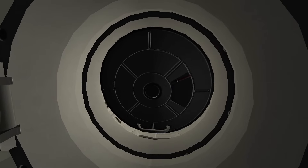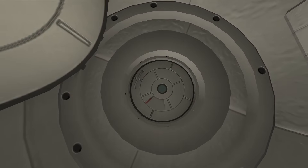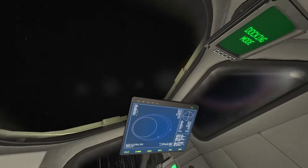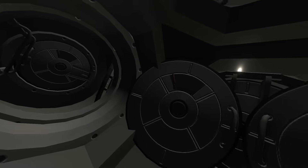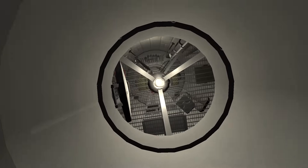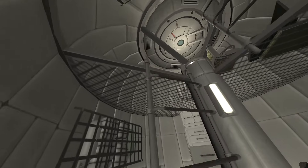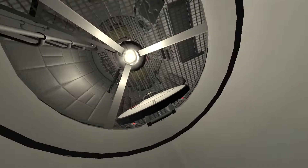I've just left the command module and I'm heading into an observation module on one of the four connector ports of the station core — a nice little window to check out what's going on outside. On the other side we have the inflatable habitation module, which has plenty of space for Kerbals to sleep and work.